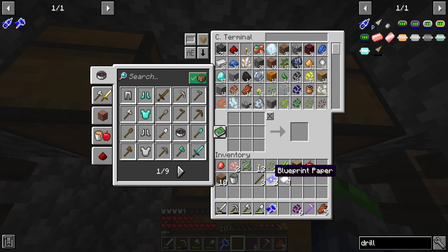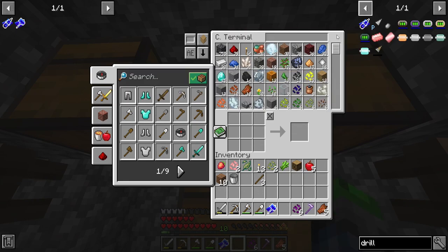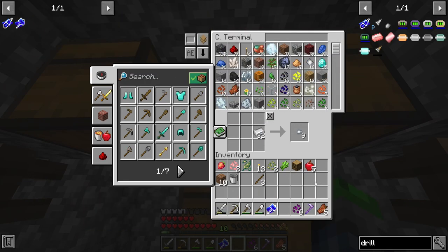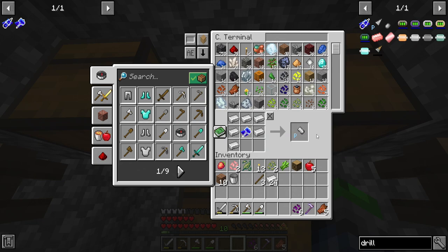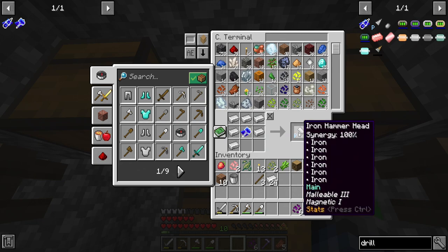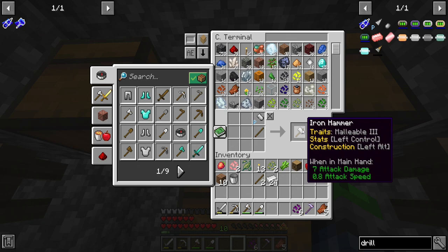We got that. So we can go ahead and test this out. This gives us the iron hammerhead, and then if we go like this, we have an iron hammer. So it's magnetic and flexible - occasionally takes less damage.